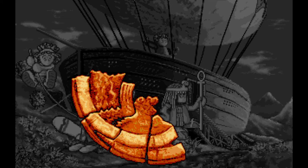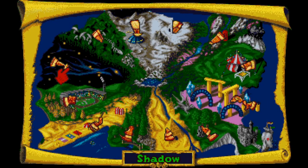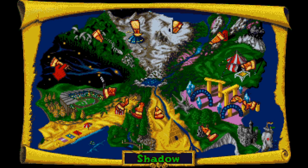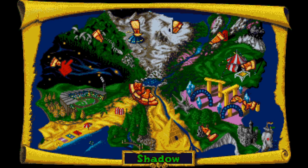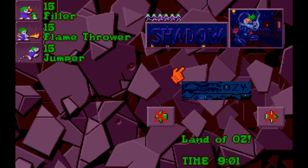Now we should be able to move on to the next tribe, which is going to be the Shadow Tribe. This is ninja time — here we go. We're going to jump right into it, load that up, and do at least one level of the Shadow Tribe. Should be a pretty easy one — Land of Oz: 15 fillers, 15 flamethrowers, and 15 jumpers. That's nothing we haven't worked with before, so it should be pretty easy.